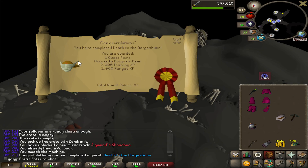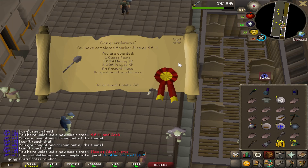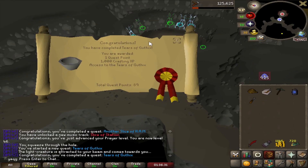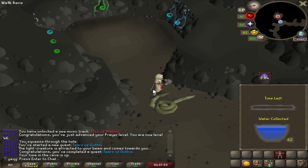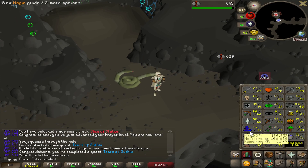Death to the Dorgeshuun complete — we can now access Dorgesh-Kaan. The reason I did this quest is because I want to unlock Tears of Guthix. Another Slice of Ham complete, and there's Tears of Guthix. Nice and easy. That was such a short game of Tears of Guthix, but I am really happy we have this unlocked now. I just gotta remember to do it weekly.